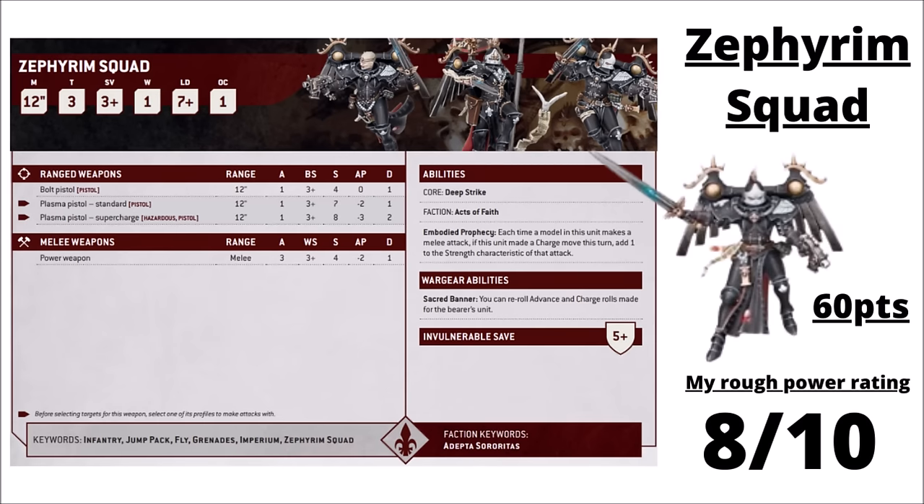The other option for the Angelic Host are the Zephyrim Squad — essentially the melee version of the Seraphim, equipped with Bolt Pistols and Power Weapons for 15 attacks at Strength 4, AP 2 for a squad of 5 at 60 points, going up to Strength 5 on the charge. Their banner allows re-rolling advance and charge rolls for the squad. There are good advantages to both the Seraphim and the Zephyrim, though I'd rate the Zephyrim as a little bit more threat overall given all the Power Swords, and they're cheaper — exactly what you want in a small skirmish unit. They could be an interesting unit to be joined by Celestine, delivering her into a tricky position and then standing up on death to have another go. I've also rated them 8 out of 10.